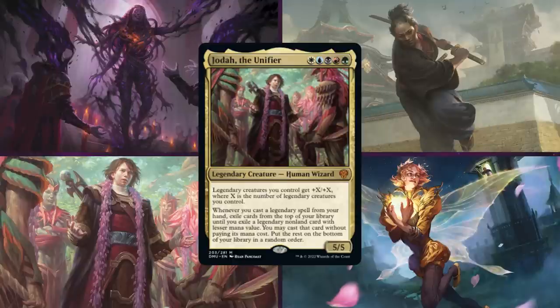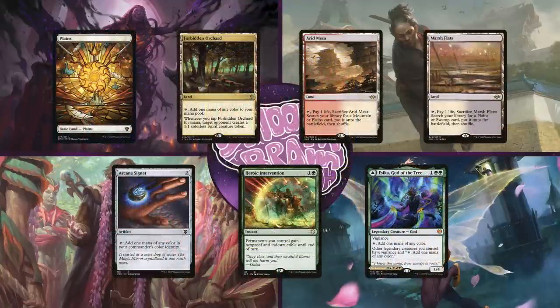And last but not least, we have Matt on Jodah, the Unifier. This is an absolutely mad five-color Legendary deck that uses Jodah's ability to cascade off of his legendary spells into more, and then just absolutely floods the board to either win with combat damage or a combo. Matt will keep an opening hand of Plains, Forbidden Orchard, Arid Mesa, Marsh Flats, Arcane Signet, Heroic Intervention, and Esika, God of the Tree.